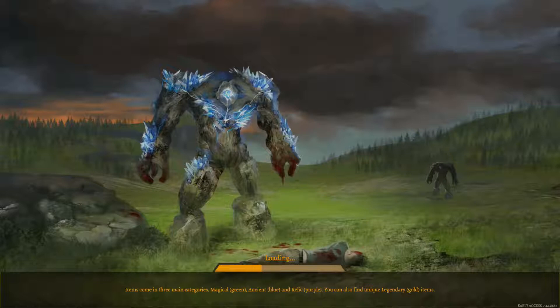Items come in three main categories. Magical is green, Ancient is blue, Relic is purple. You can also find unique Legendary items, which are gold.